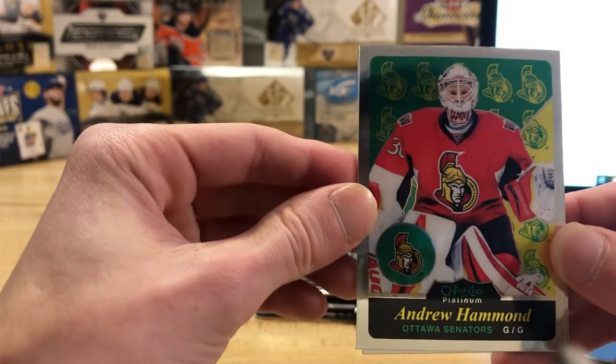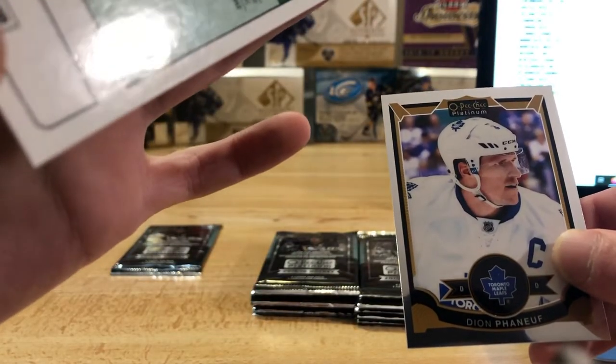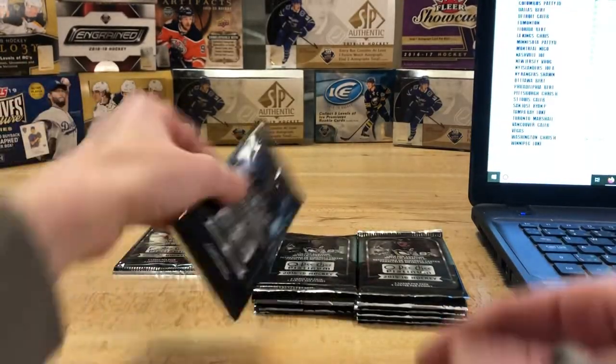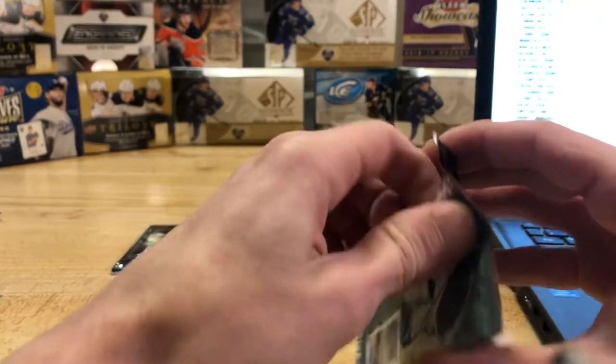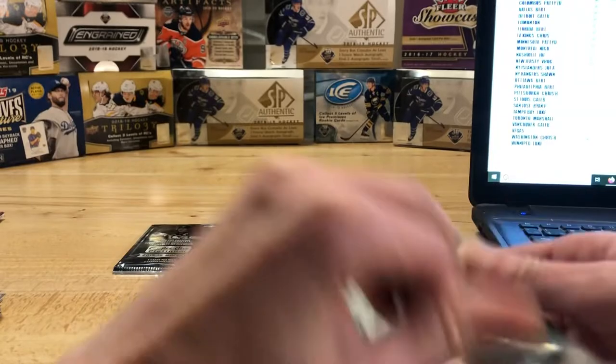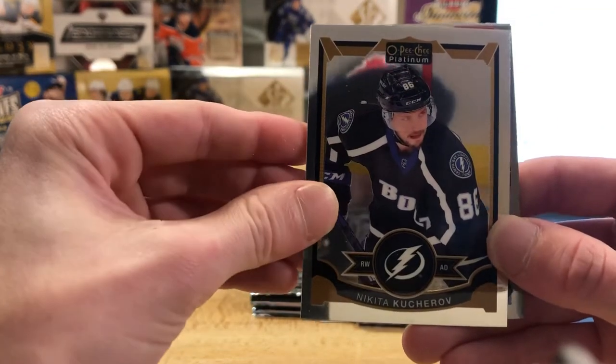We got a Hamburglar retro — actually I don't think that is a rookie, my bad, just the retro. And Dion Phaneuf base card. Maybe a die cut in here, so we got a Kucherov base card.